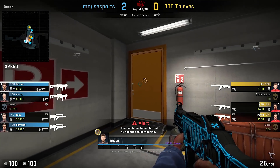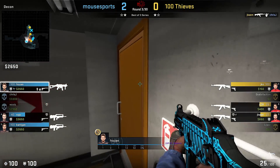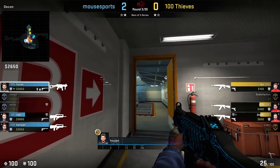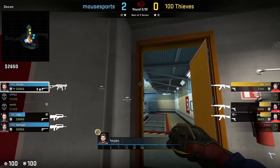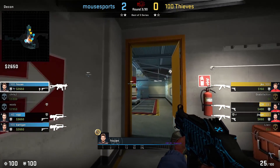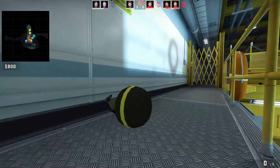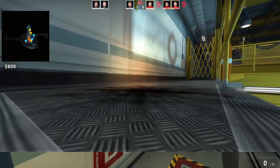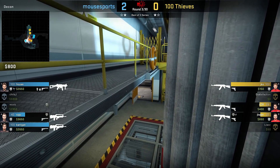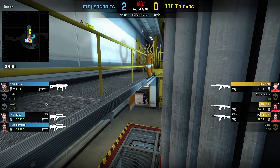We're gonna continue from Nuke with an idea from Frozen. Bomb gets planted onto B bombsite, they take their time, and Frozen is worried that someone may be above him. This is how you can use your nades to distract the possible enemy there — a nice simple bounce off from the rocket structure itself. In this case no one was there, but if someone would be there, it's very hard to do anything against this nade because you just can't see it coming. A sneaky nade to a sneaky position that enemies might want to be in, because you can jiggle and guard ramp from that angle.